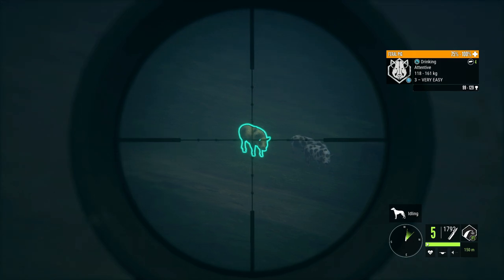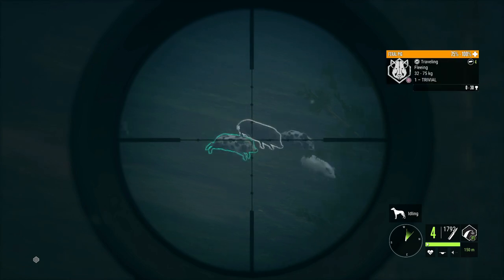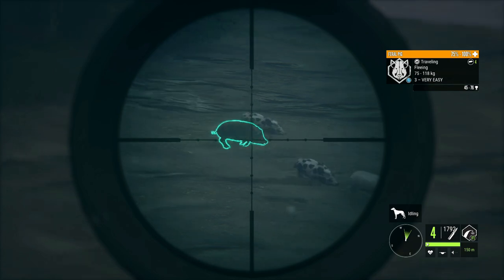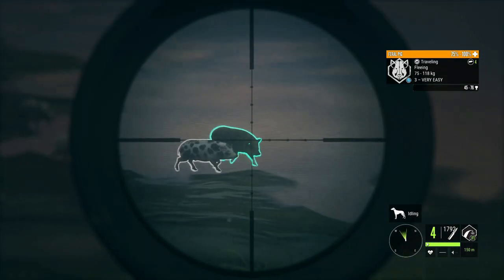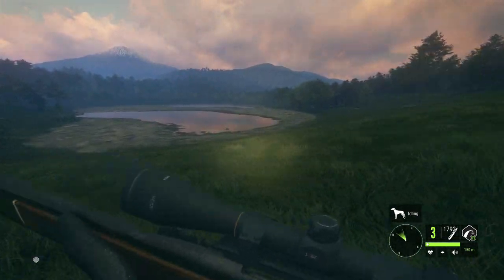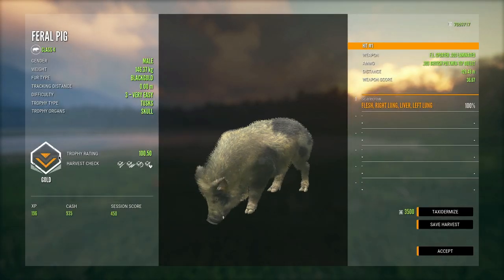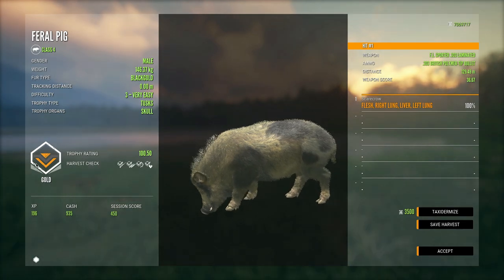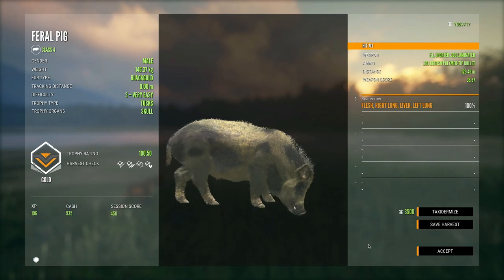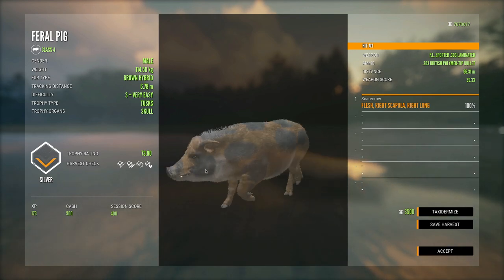I think this will be a pretty good pig to start out with. Let's go ahead and see if we can smoke this guy with the 303, and then if we can, we'll try to get that brown hybrid one as well. There we go - yeah, that should be good. That is our first kill of the day: a black gold feral pig scoring gold at 100.50, so it just barely made it. That's a great way to start things out getting a gold black gold feral pig.